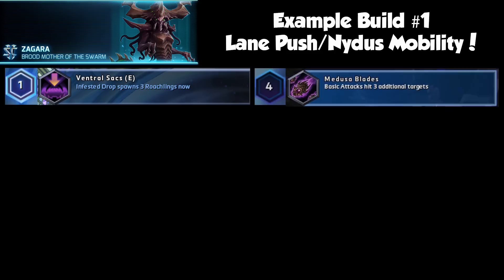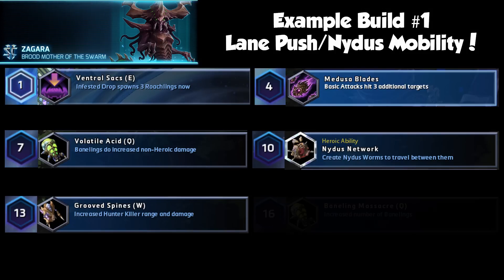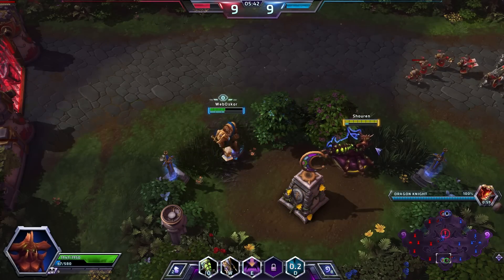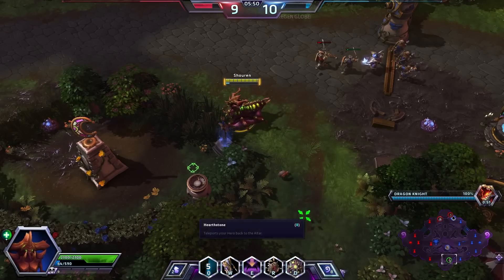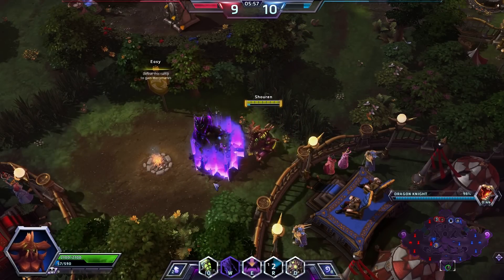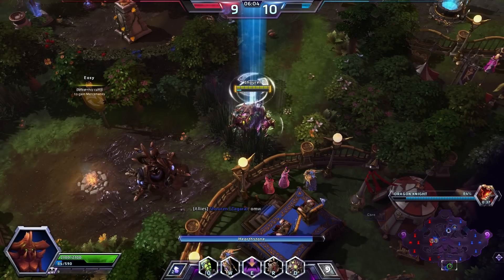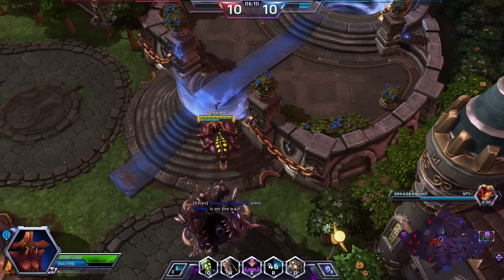For a lane pushing siege build that lets you push lanes very hard, try the following talents: Ventral Sacks, Medusa Blades, Volatile Acid, Grooved Spines, Baneling Massacre and Broodling Nest. Although you're very strong against buildings and minions, you sacrifice a lot of team fighting utility. Always have Nidus on hand in case you need to run in a hurry, and remember to spread creep. For this build, leave a Nidus in the Hall of Storms near your core so that you can retreat and heal quickly. In the early to mid game, try leaving your other Nidus near the healing well to keep it safe. Place your other Nidus worms in nooks and crannies around the map to avoid detection and give you your escape route.